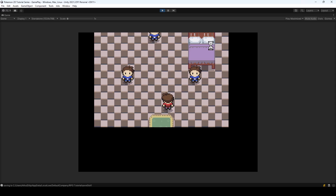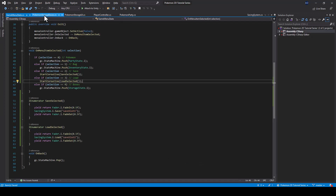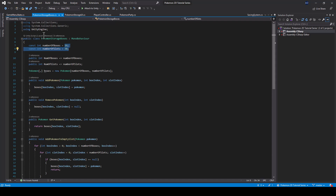Now let's get into saving and loading the data in our box storage. In the Pokemon storage boxes script, we just have to save this 2D array called 'boxes'. We don't want to save the entire array — we have 16 times 30 slots, which equals 480 slots. To keep our save files short, we only save the slots that actually contain a pokemon, skipping empty slots.